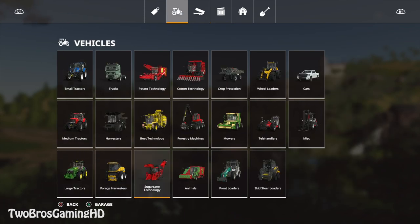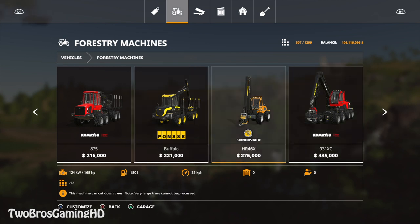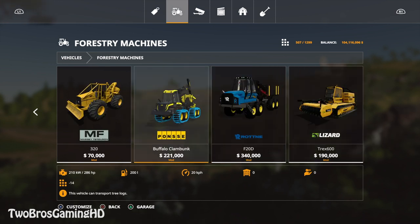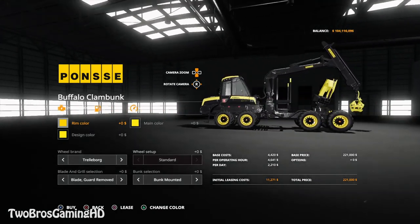We're going to get into the first machine — that should be the Ponce Buffalo. This is just a regular Buffalo but the one with a clamp, as you can see right here. We should be able to get it — it is the Clamp Bunk. It's a Clamp Bunk, as you can see right here. We do have it.